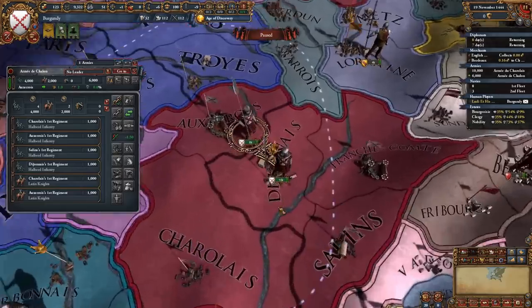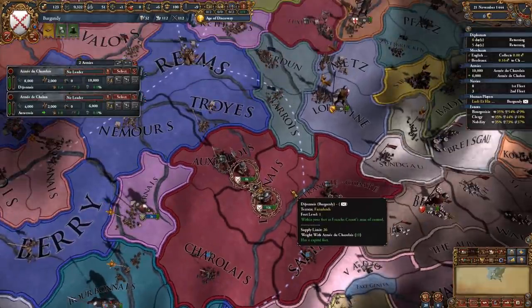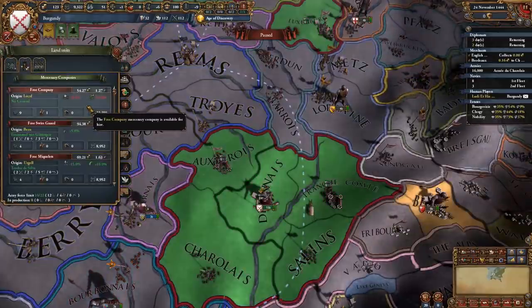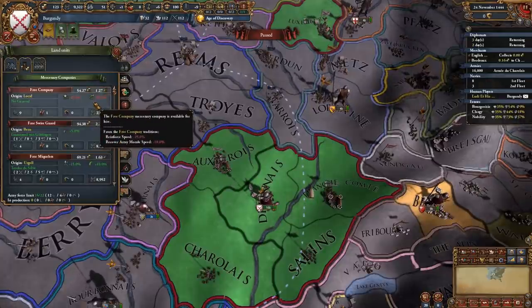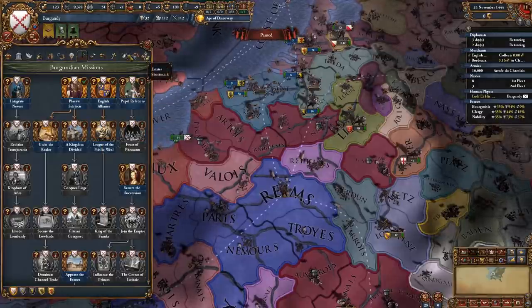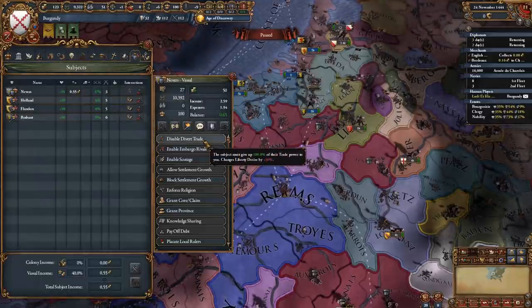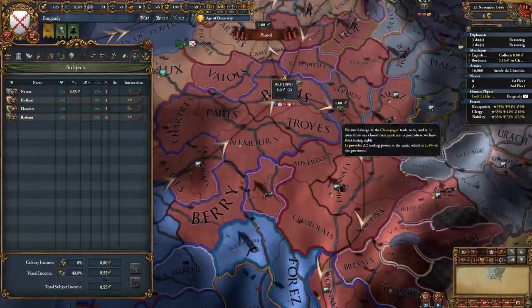When it comes to your army, you want to unify the two armies that you have and have one single 16,000-unit stack. In order to reinforce your army, you will be hiring a mercenary company — namely the Free Company, which is extremely cheap. They are basically 70% cheaper than your regular units, but you will be going over the force limit. After you finish the placate subjects mission, you should go to Navarre in your subjects and enable divert trade, which is going to improve your trade situation in the Champagne trade node.